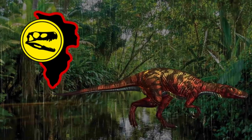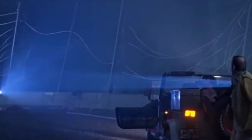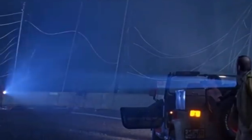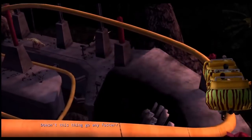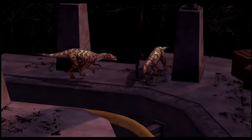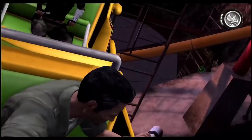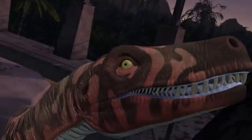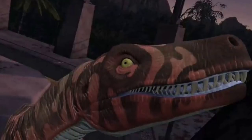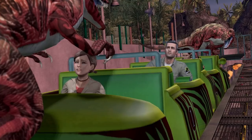Herrerasaurus made its first official appearance within Jurassic Park's brochure. While we don't see one physically appear on screen during the events of that particular film, it was factually on Isla Nublar in 1993. Jurassic Park the Game shows us a small group of these animals hunting Jerry Harding and the others during their time on the Bone Shaker ride. Here, the carnivores were thrown from the attraction into the vast jungle trees below. While they aren't shown after this particular incident, most agree that the fall more than likely killed them.